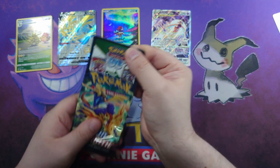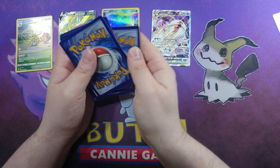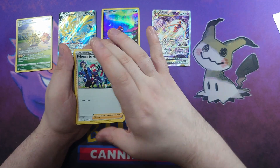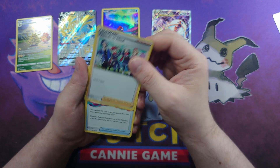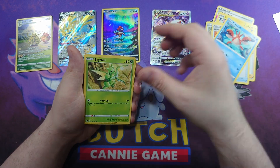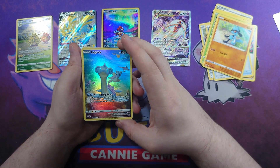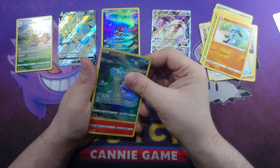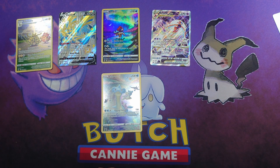Perhaps my memories of Crown Zenith are fonder than the reality. Pack nine: let's go for Fire - hey, finally got one right! Friends in Hisui, Lost Vacuum, Luxio, Aaron, Energy Search, Carfish, Scyther, Riolu, and the Lapras - that is probably one of the best yellow borders from the Galarian Gallery. Very nice looking card and who doesn't love Lapras.